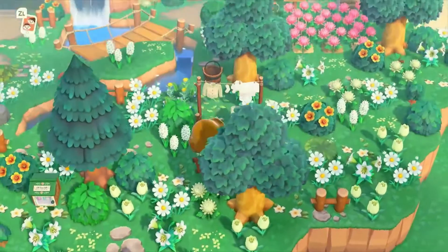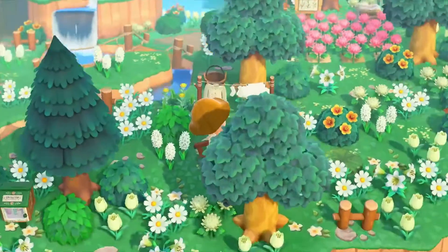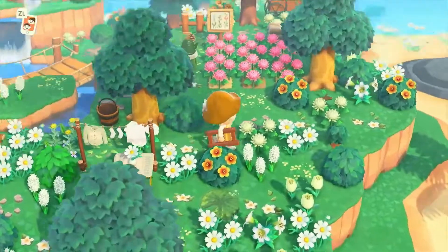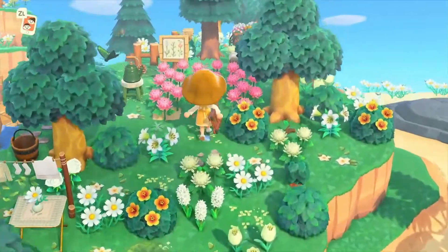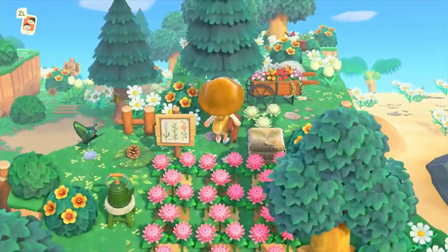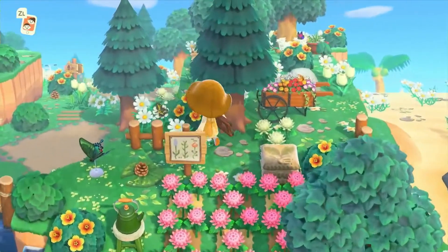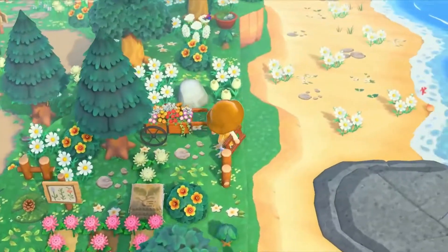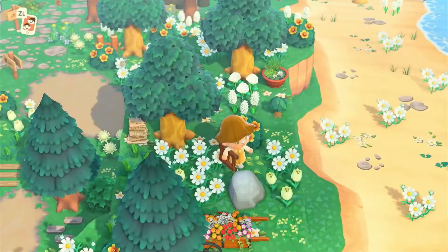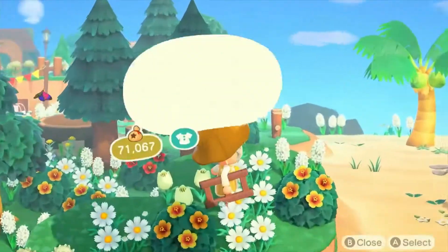Oh, it's a little laundry area! Look — oh, it's a little garden area. I don't know what's growing here but it's really pretty. All the pink mums! Mums are my favorite flowers in this game. She doesn't have a rock garden — she has all the rocks placed around her island. That's so cute!